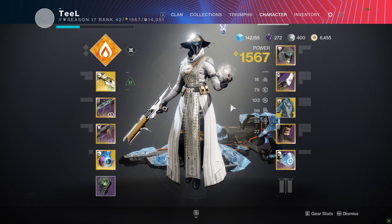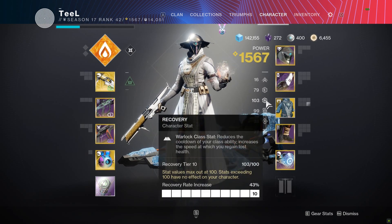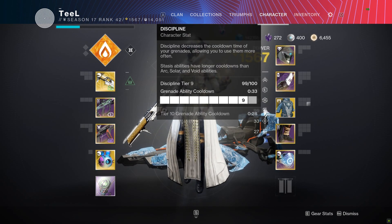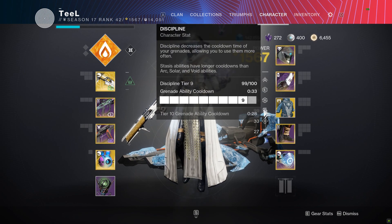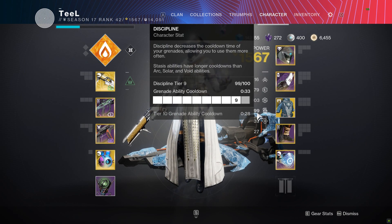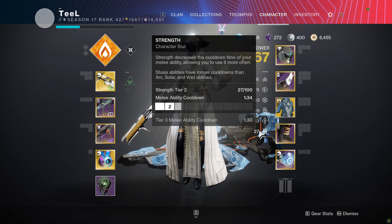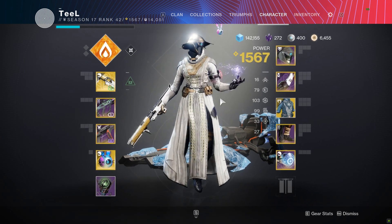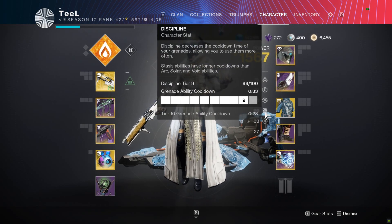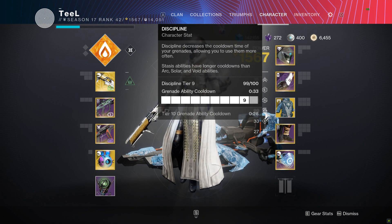For stats, you want at least eight resilience, then you want to go 100 Recovery and then decent Discipline. The Discipline is just to guarantee your grenade has a passive cooldown — that's really it. If you wanted to sacrifice Discipline entirely and go Resilience, Recovery, and Strength so you have a melee up when you need it — especially since Incinerator Snap and Celestial Fire are good melees — you could do that. However, I prefer having the passive cooldown on my grenade, which guarantees I'll always have my grenade, which is the biggest part of what we're building into here.